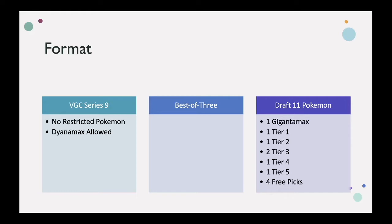As I mentioned, I draft 11 Pokémon. All the Pokémon were sorted into tiers — I'll put a link to the tiers in the description so you know what I was working with. In short, I had one Gigantamax Pokémon I had to draft, and then I had to draft at least one from every single tier. Tier three required two Pokémon, and then I had four free picks. I chose to spend those free picks on one Pokémon from tier one, one from tier two, one from tier four, and one from tier five, as those gave me the most options for building my team.